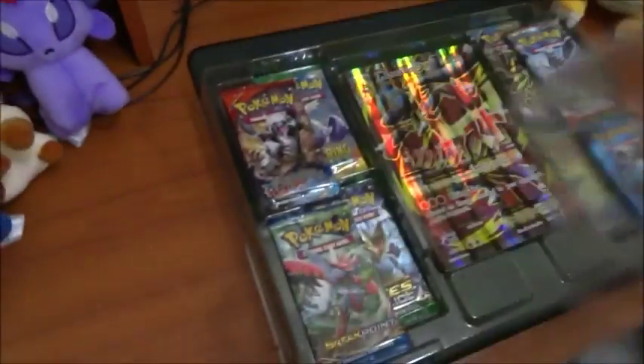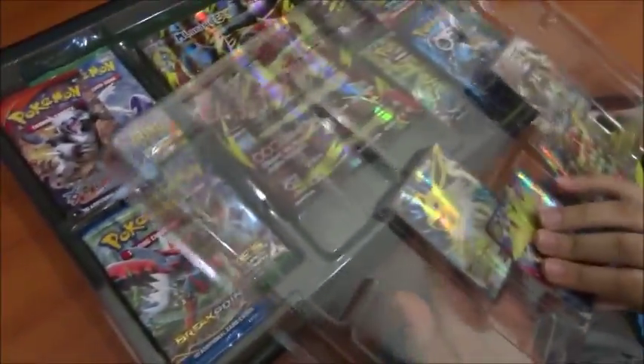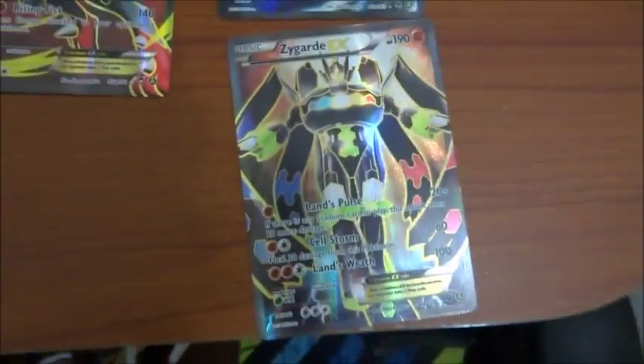I'm gonna open her up now and review the cards a bit. Right here we have the Jolteon EX, and here we also have the Manectric EX. Feels nice. Right here we have the Lucario EX, which is the smaller version, and we have the overpowered Zygarde EX. Right now here we have the packets, and obviously we have the giant Mega Lucario EX.